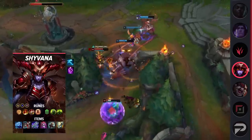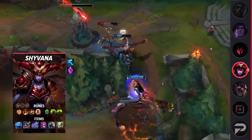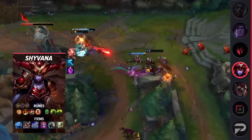Blade of the Ruined King, Demonic Embrace, Titanic Hydra, and Gargoyle Stoneplate. The slow from Frostfire allows Shyvana to stick to her foes, maximizing not only her auto attack damage, but also the damage over time with her W.